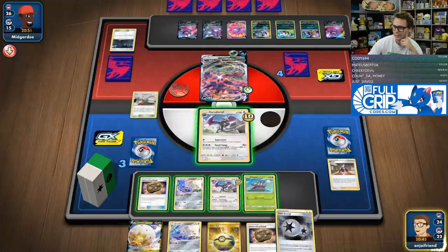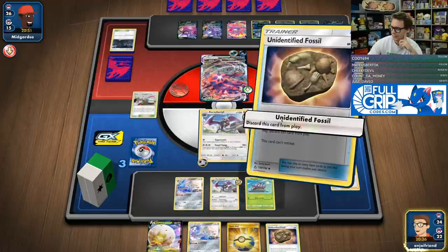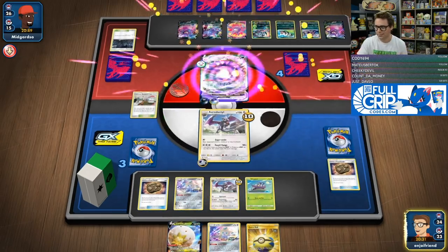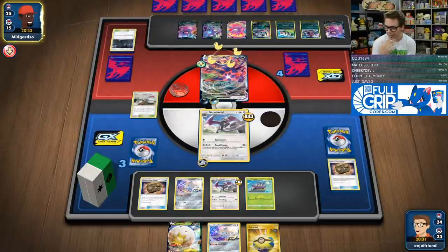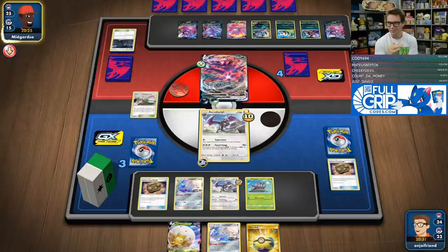There's only one Aerodactyl in the deck. We'll go here, punt that thing, put that down, and go for the Supersonic. I'm comfortable with that — really just trying to buy ourselves another turn. If the Aerodactyl gets to live, that'd be sick. My opponent's got four prizes left. We don't want to give them any V Pokemon to expedite their path to victory. We want them to take four non-GX Pokemon. The hope is that they don't have too many other Switches in the deck.